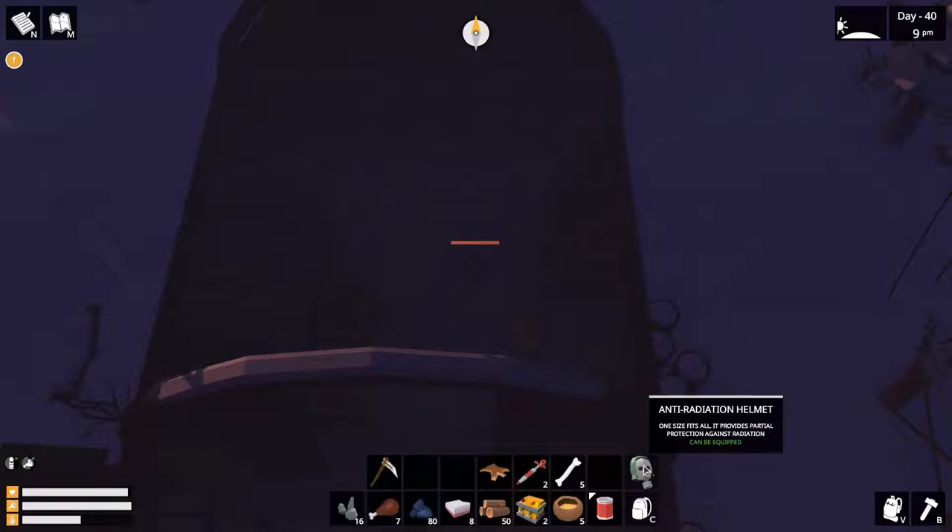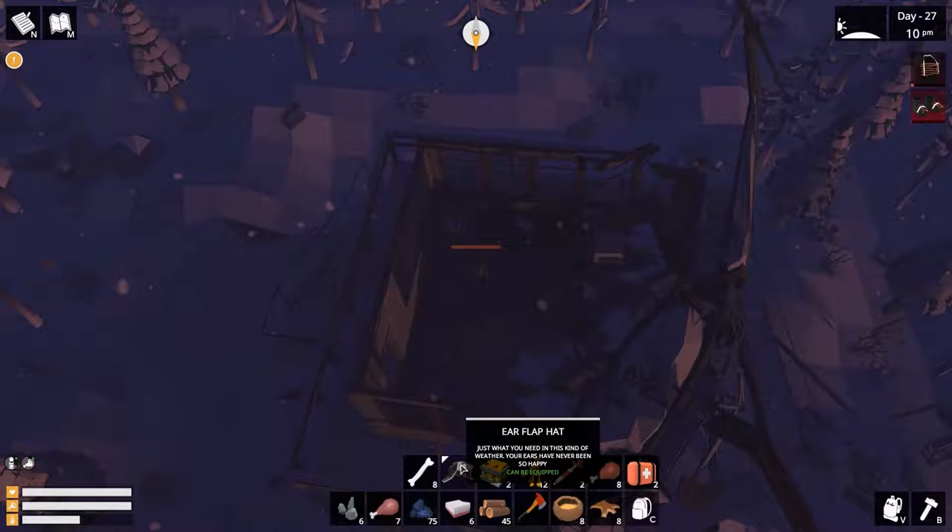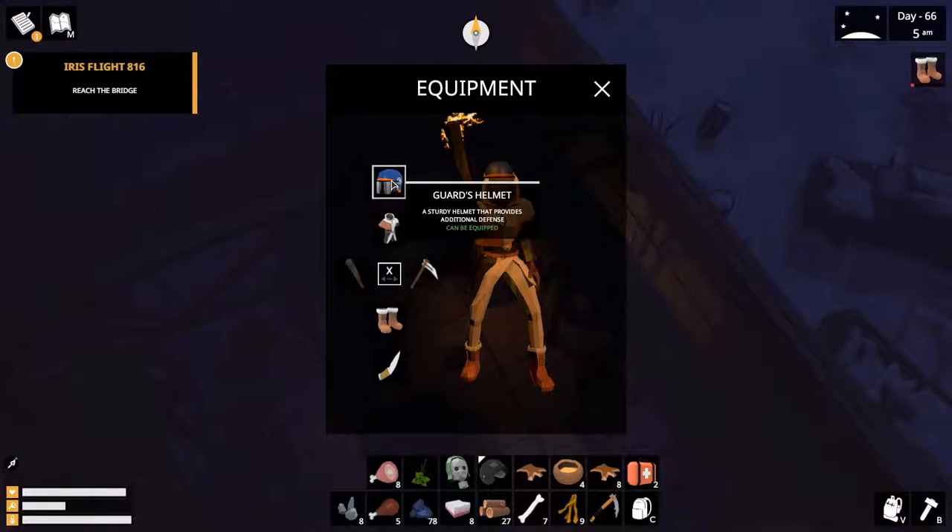Anti-radiation helmet — one size fits all. It provides partial protection against radiation. This one I found in the building with a broken roof, where you can only enter through the roof. Ear flap hat — just what you need in this kind of weather. Your ears have never been so happy. This one I found during the quest Endless Years of Waiting. Guard's helmet — a sturdy helmet that provides additional defense. The guard's helmet I found in a big warehouse, one of those that are laying around.